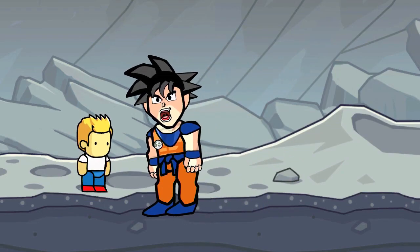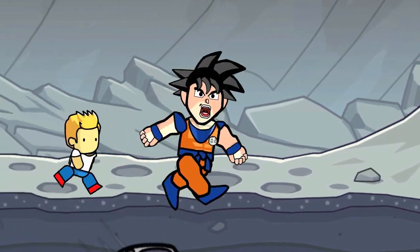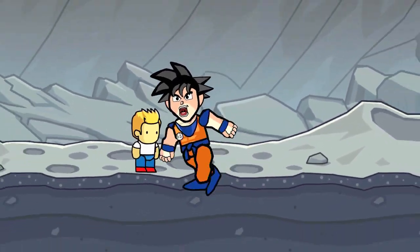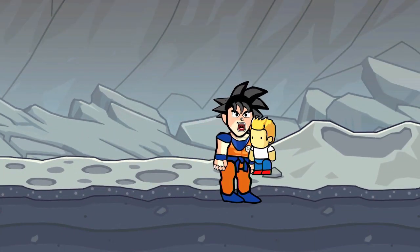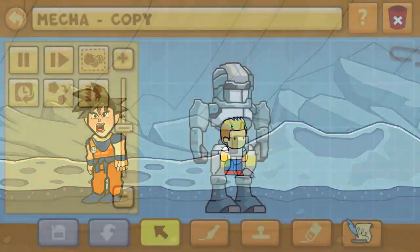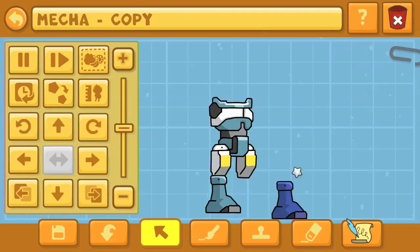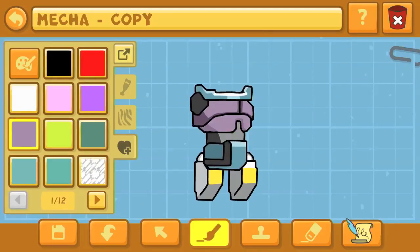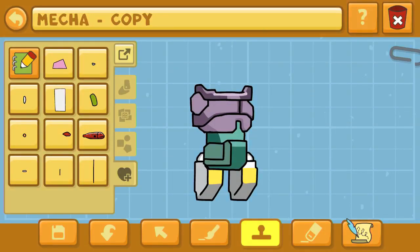Hello again, everybody! This is Dr. Kendo, and I'm here with another Scribblenauts Unlimited Object Editor Commentary. We're going to create something from Dragon Ball Super — as you can see in the title, I'm going to be making H.I.T. We're going to transition right into the creation and start off with a mecha as the source object for H.I.T.